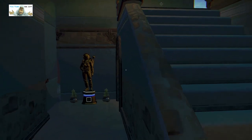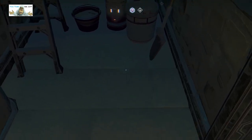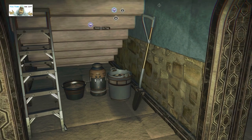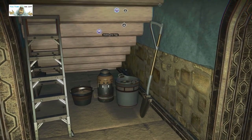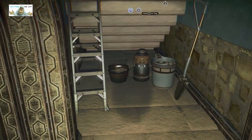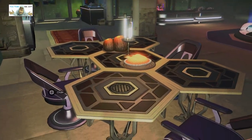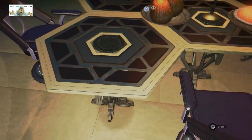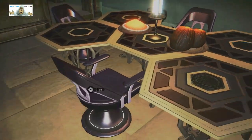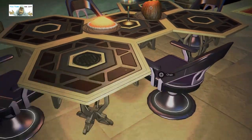We've got upstairs and we've got a dark alleyway leading to - I can't see what that is, where's my torch. So the under-stairs storage: shovel, bucket, milk churn, another bucket, and some ladders - excellent. I've seen this table arrangement before and I quite like it. I like how they set into the gaps rather than on the edges.